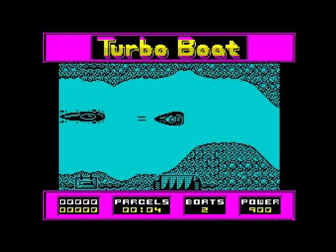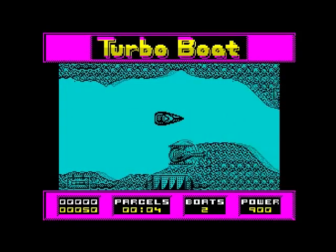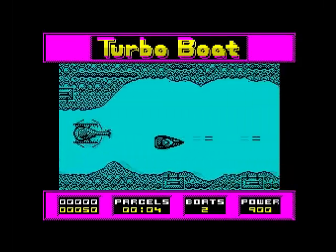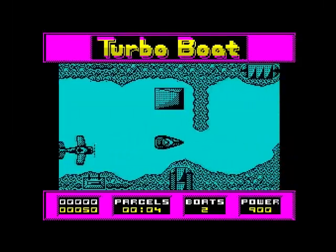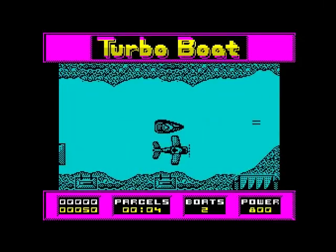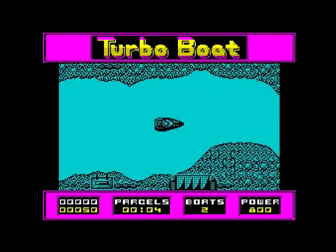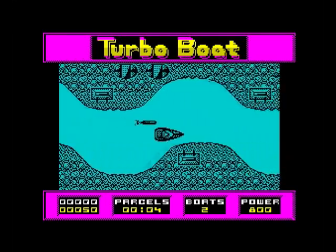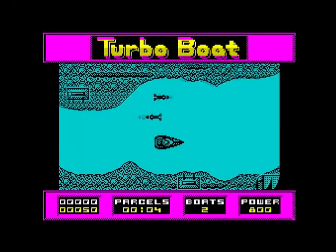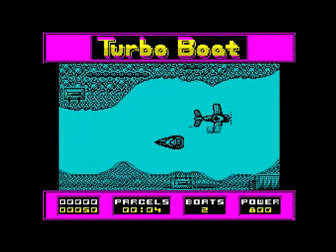Here we are in our little speed boat. It looks the same as the Amstrad version, but the Amstrad version had colour — this is monochromatic, no doubt to avoid colour clash. Graphically it looks pretty much the same. What you've got to watch out for is planes — they drop packages.